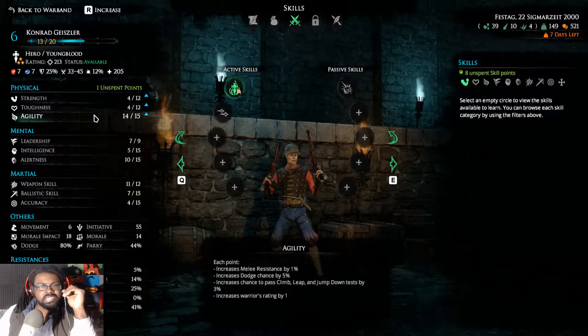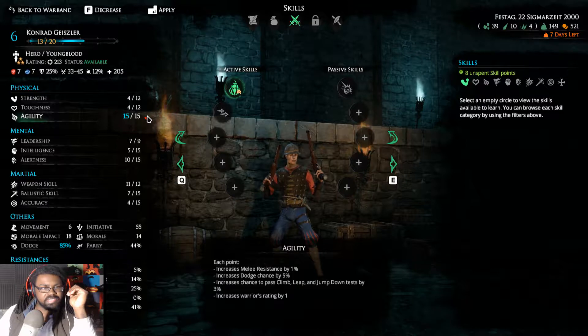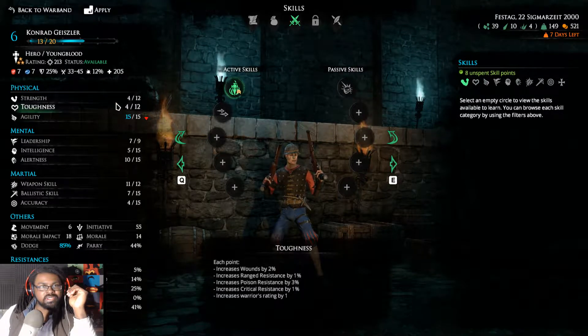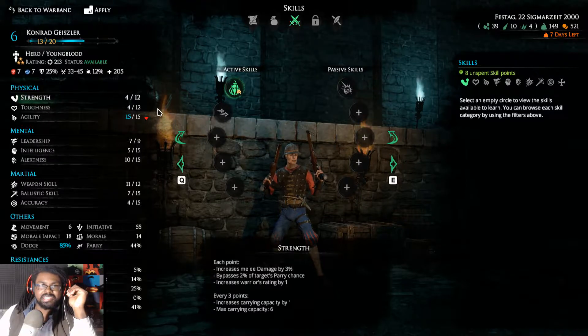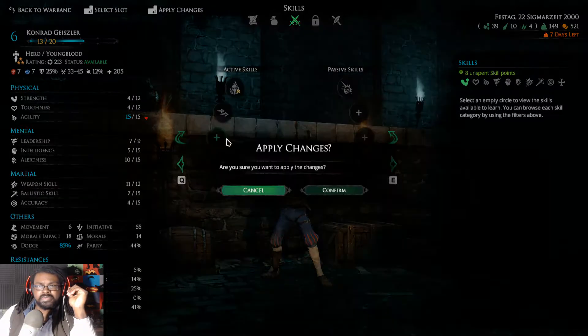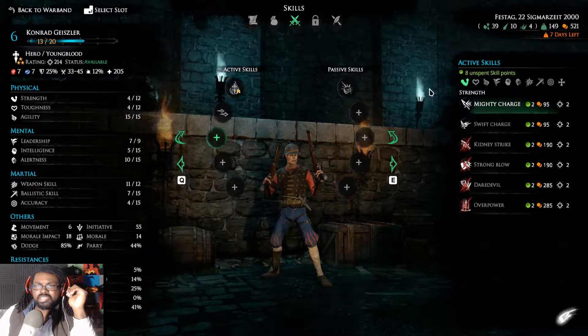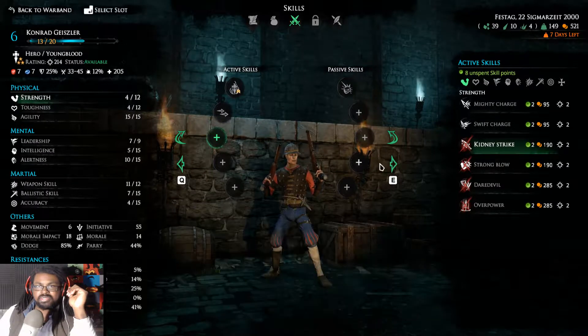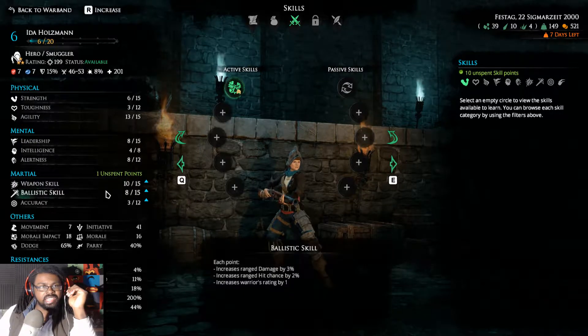His agility is fantastic — we could raise it to the max, putting us at 85% dodge. I can dig it. Then we'll work on his toughness and strength. He's going to need strength for Kidney Strike. So two points to strength — that's what we'll focus on for Conrad. I really want that Kidney Strike.